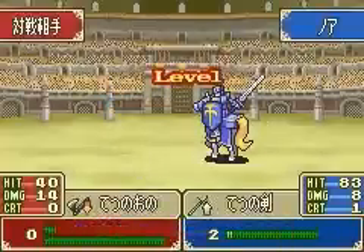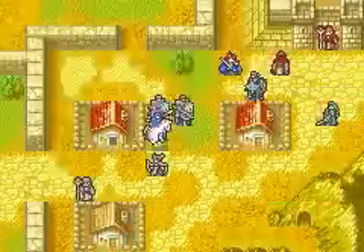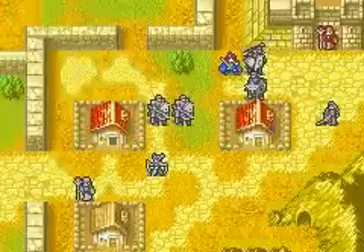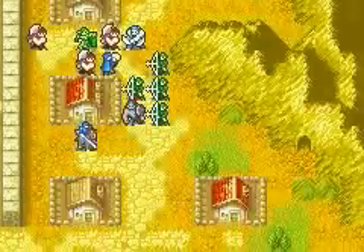Speaking of weak, we see Noah here — he did only eight damage to a Warrior enemy with an iron sword. In arenas in this game you use the most basic weapon in the type you're most proficient in, so Noah always goes into the arena with an iron sword.